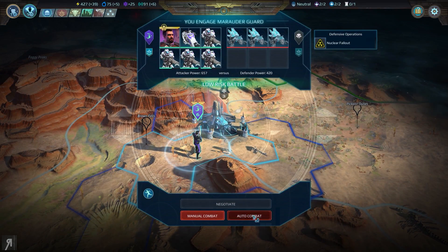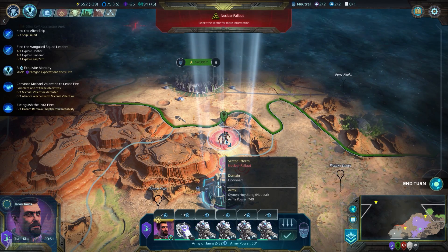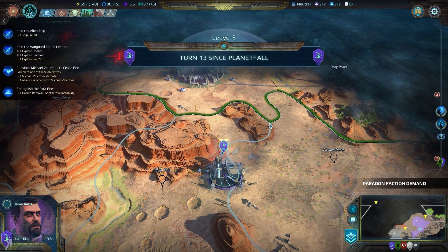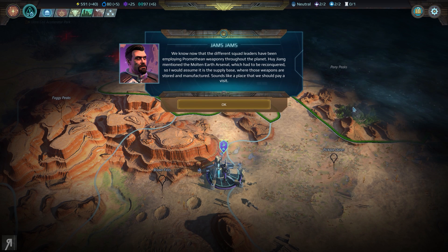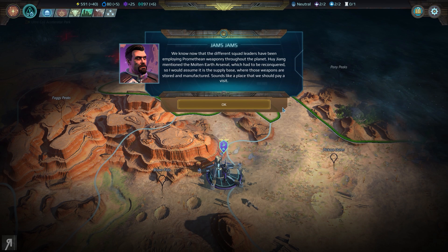This is a low-risk battle — let's do it. We're actually pretty close to losing one of our units here, so I'm a bit worried. These other commanders are actually taking the role of the AI, basically. Like in Civilization and other 4X strategies, you're going to have other factions vie for control of the map, and that's exactly what these enemy commanders are all about. We know now that the different squad leaders have been employing Promethean weaponry throughout the planet. Zhang mentioned the Molten Earth Arsenal, which had to be reconquered — I would assume it is the supply base where those weapons are stored and manufactured.